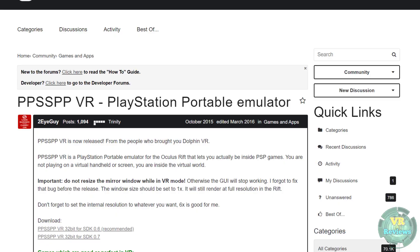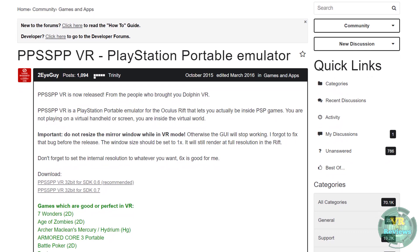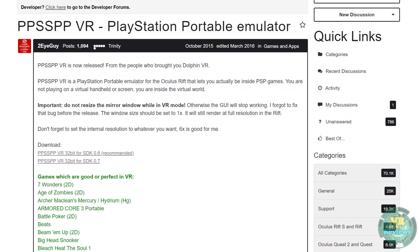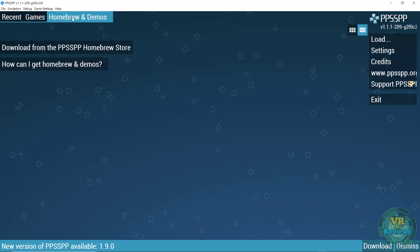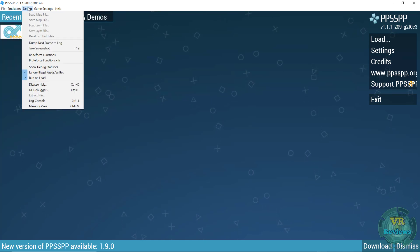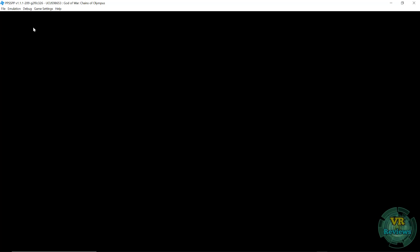The first emulator I want to give a very quick mention to is PPSSPP VR — a PSP emulator that allows you to play PSP games in full virtual reality, putting you inside the game rather than on a flat screen. I'm only giving it a quick mention because I couldn't get it to work with my Oculus Quest 2. I've still included it in the list and will link it in the description in case you want to give it a try yourself.